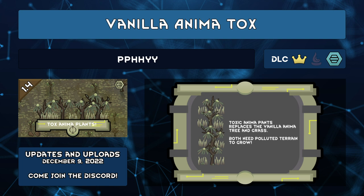Vanilla Anima Tox by Five replaces the Anima Tree textures with a sickly green, decayed appearance that requires pollution to grow. It's a replacement, not an additional Anima Tree, so only use it if you're planning on playing a pollution colony.